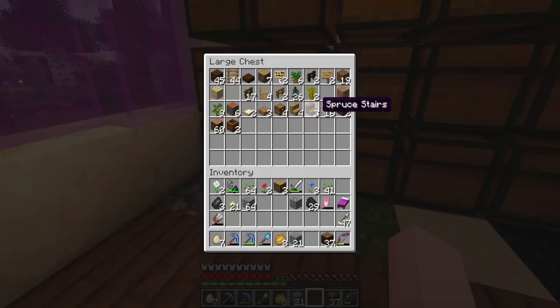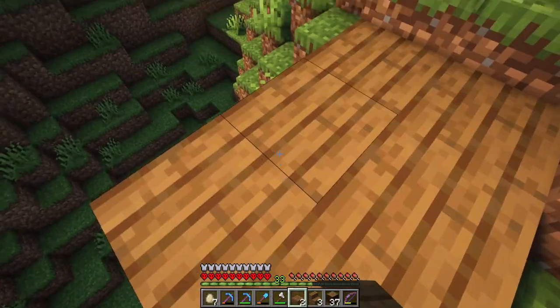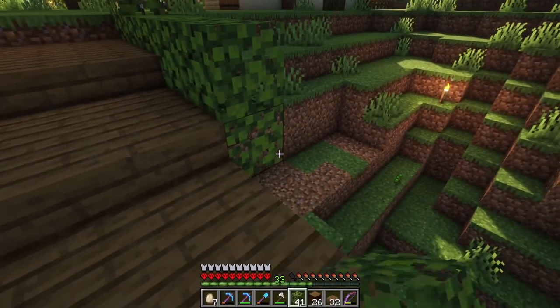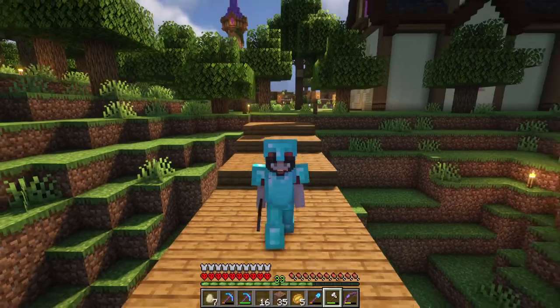Let's get some spruce wood for the bridge. I think it's gonna start right here, and then I'll make this four blocks wide. I tried all sorts of different things like placing azalea leaves on the sides or making a trapdoor railing, but nothing really worked out. I'm just gonna go with this simple little bridge.